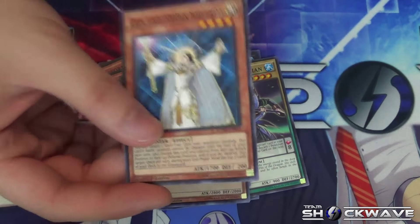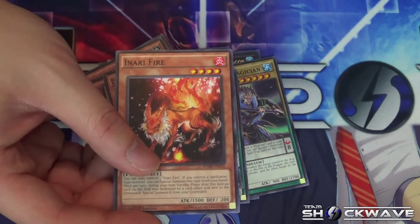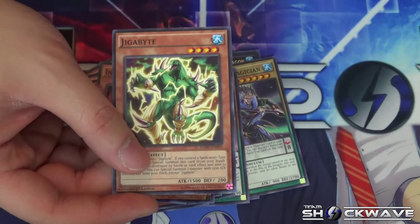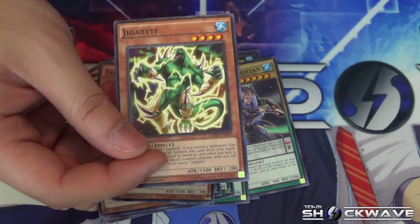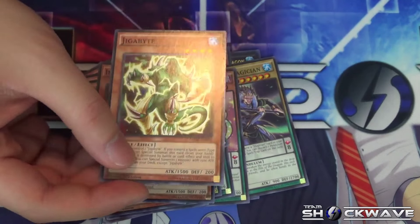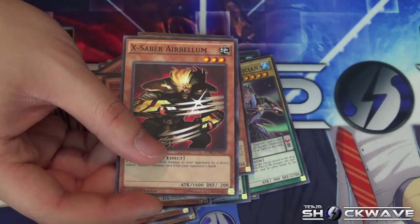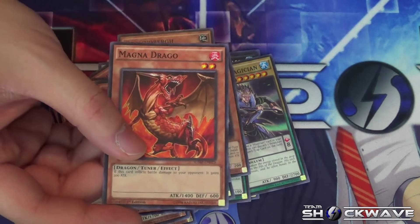Lyla is a great card to have — just pop your opponent's backrow with her effect, great for a Spellcaster-heavy monster. Then we have Archfiend Eater Gigabyte, a very popular card right now in PePe-based decks — you can go into Fairy King Albverdich and search this card out since you control a lot of Spellcasters. I have no idea why that one is here. X-Saber Airbellum — again, I don't see the appeal of why this is included. And Magma Dragon as well.